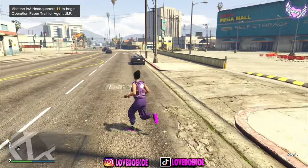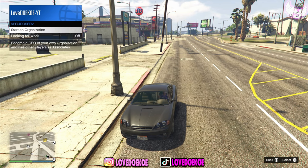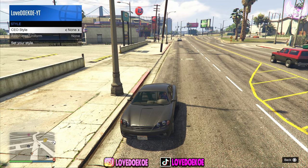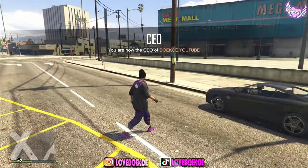Now when you're back in online, you can make your way over to any random vehicle. Now open up your interaction menu, go to SecuroServ and start an organization. Go to SecuroServ again, go to management, go to style and switch one time to the right and one time to the left and get out. Now as you can see, you got the vest now merged on your outfit.